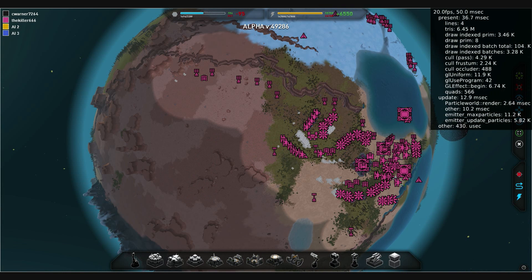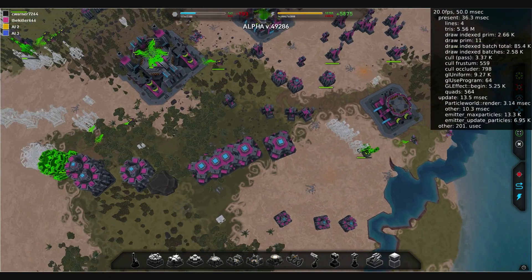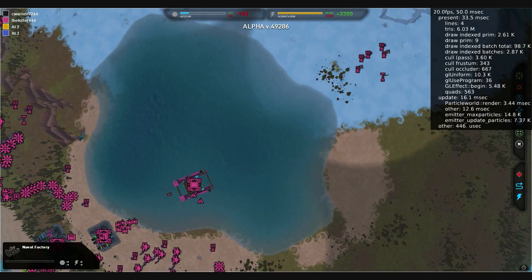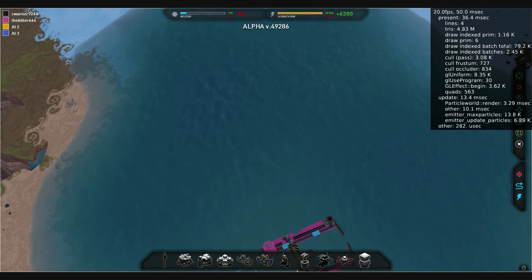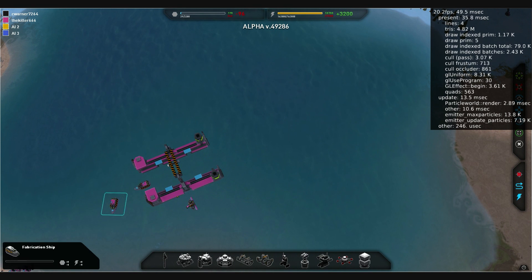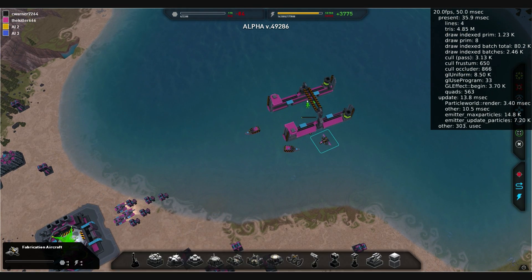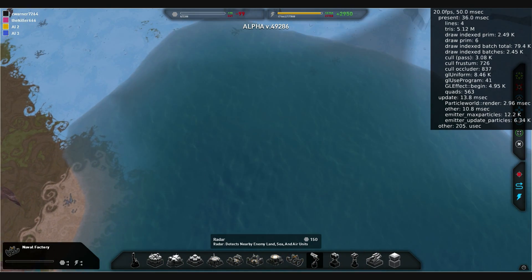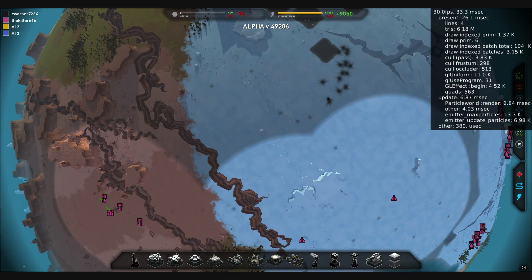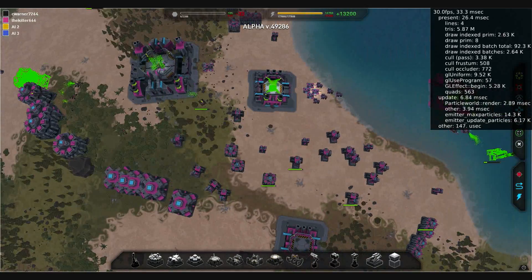I'd probably start thinking about building something military around the place. You don't have any units yet? Not really. That's not really smart, is it? I've done worse. What's the worst you've ever done in a strategy game? So much to choose from.